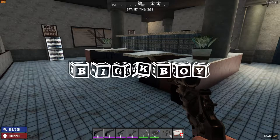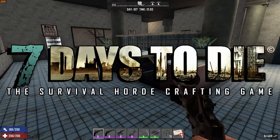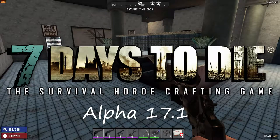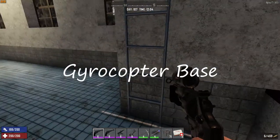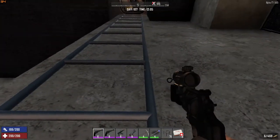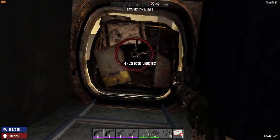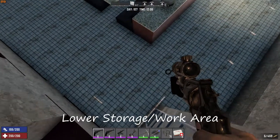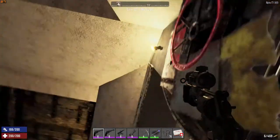All right, this is Big K Boy playing Seven Days to Die Alpha 17.1. Today we're going to be looking at my new gyrocopter base that I just finished. Up here, this part down here is the lower part of the base, just somewhere to store stuff and everything.